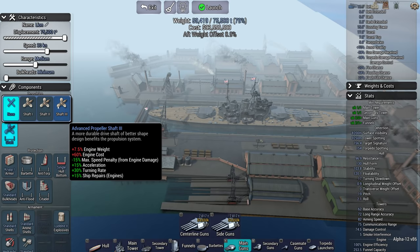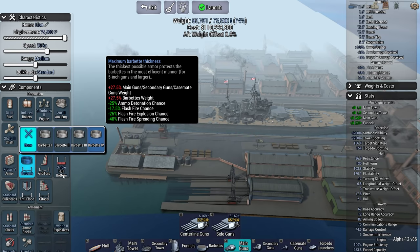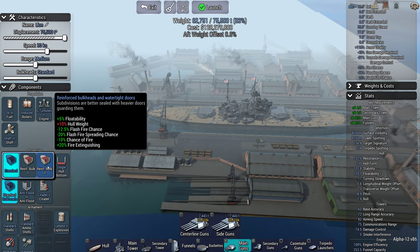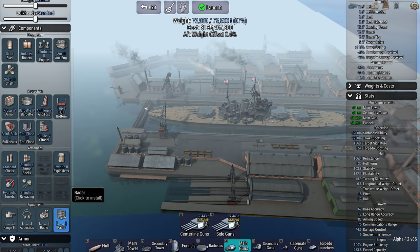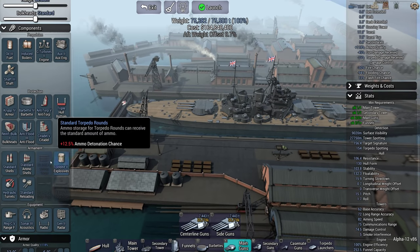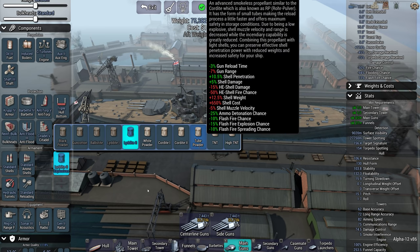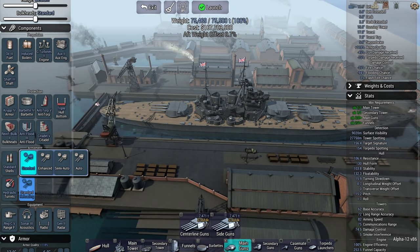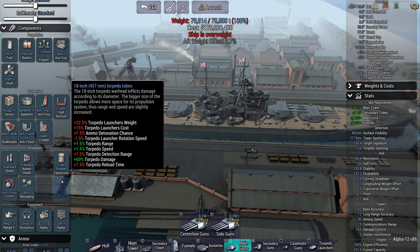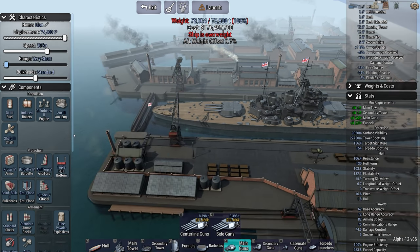Propeller shafts, standard bulkheads. Obviously if the Royal Navy is going to invest in a ship like this, we're going to want to have all the protection we can. I'm going to want radar and a coincidence rangefinder and sonar. Flash fire chance is very, very high, so we're going to go tube powder to standards. I'll autoload and electro-hydro turrets just to get that reload and turret speed down. I can cut the range off for this particular scenario.